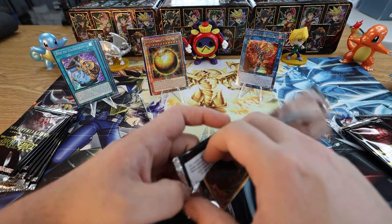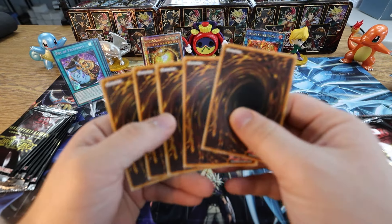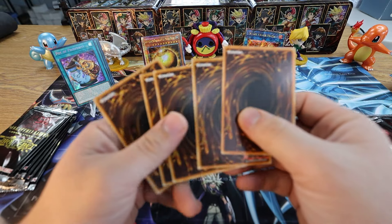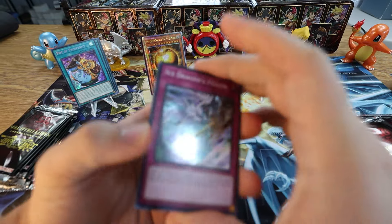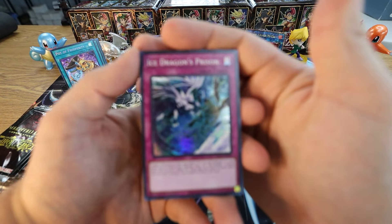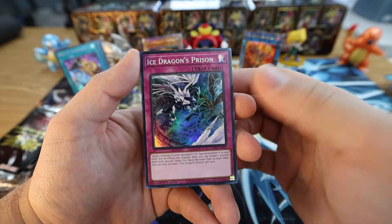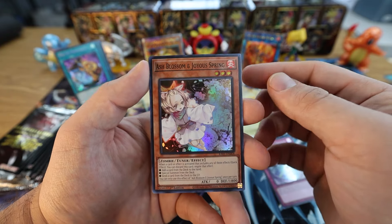I'd never trust Konami with the ban list — I think Pot of Prosperity should have been cut quite a while ago, but I play the hell out of that card on any deck I can, any deck where it's viable and won't hurt my extra deck too much. Salamangreat, Floowandereeze — just to name a couple. Ice Dragon's Prison — there we go! We got Super Rare Ash Blossom after I mentioned earlier we hadn't seen this. It's a little short-printed to be honest.